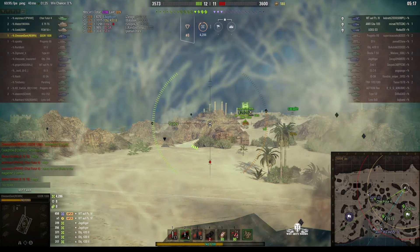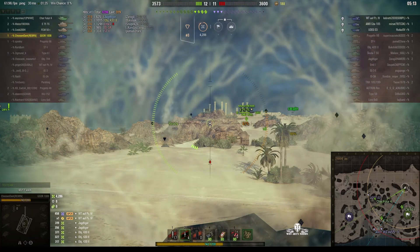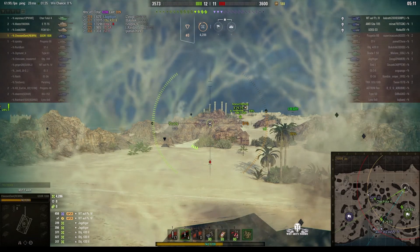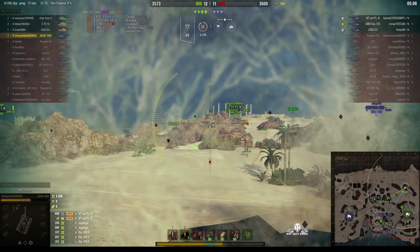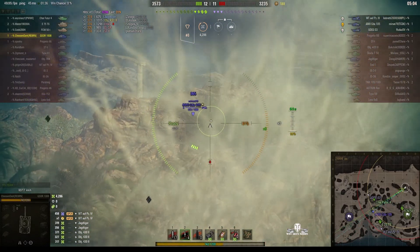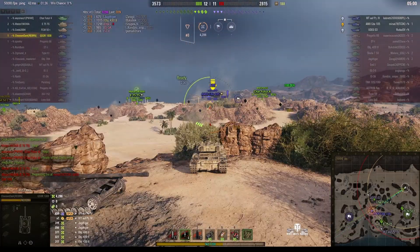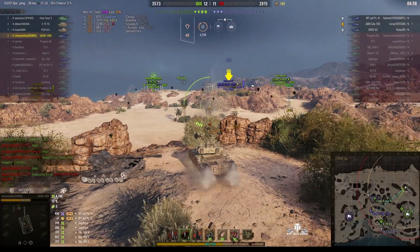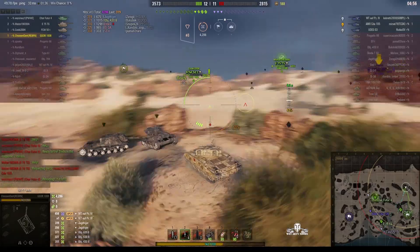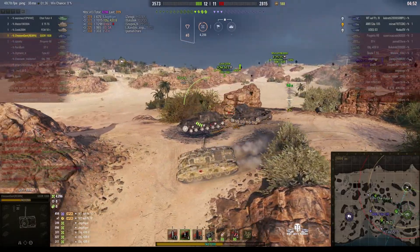The Charfuge 204 is not moving out of the pocket yet, but the E75 TS is going onto the Temple Mount, so there's nobody backing Chosen Dark up at the moment. He can back the others up if he can get spots on the enemy — doesn't need to use the bush mechanic from this range. He needs to move up and support the Charfuge 204. But no, no — not that way. I would have gone around the corner and just gone straight along the airfield.